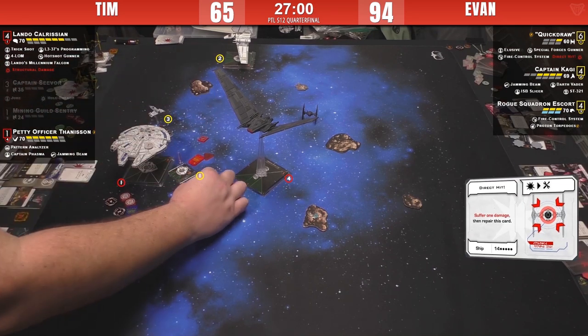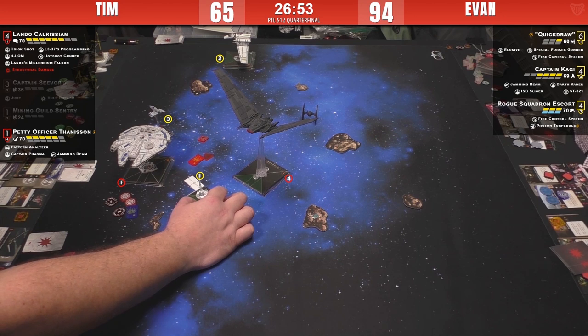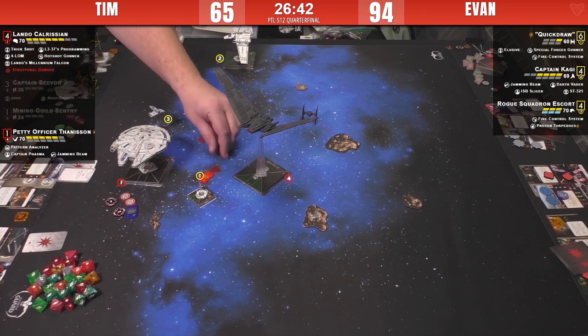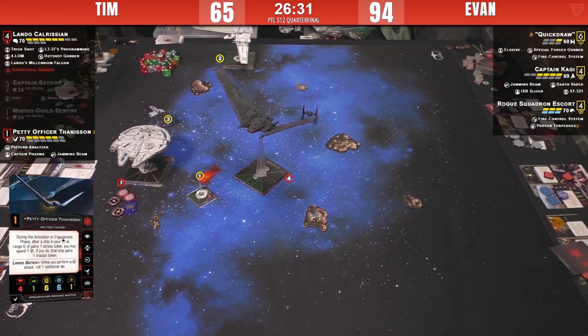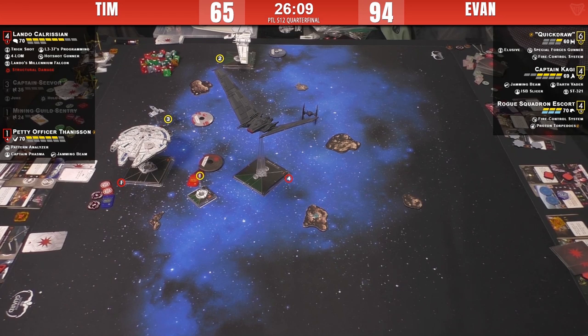At the end of the engagement phase, Phasma gives Quickdraw a stress. Because Quickdraw is in arc of Thanison, Thanison gives him a tractor beam — now Quickdraw is tractor beamed, stressed, and pointed at a rock. If he goes forwards, it's a 50-50 chance of dying. If he does a hard turn, he'll stay stressed and Lando gets to do reroll shenanigans. So it's either go through a rock or stay stressed. And Kagi behind him, and Thanison behind him as well. Kagi isn't really able to get in there and help at this point.